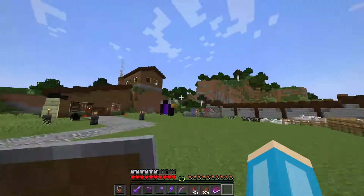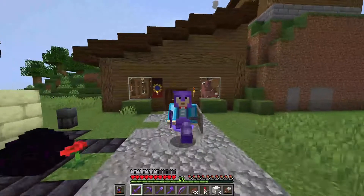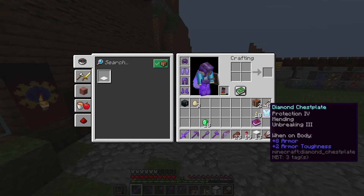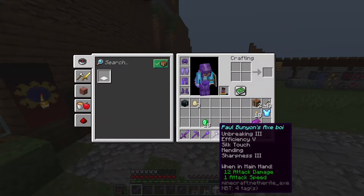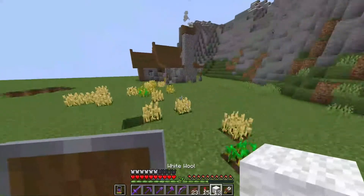I also have an enderman farm — something I forgot to mention. After a lot of grinding, our helmet is now Protection 4, our leggings are Unbreaking 3, our chestplate also has Unbreaking 3, all our tools that can have Efficiency 5 have Efficiency 5, and Paul Bunyan's axe has Sharpness 3. So we're on our way to getting the most OP armor and tools.